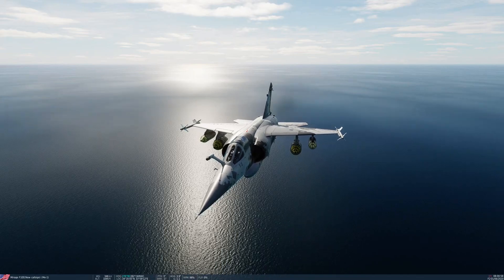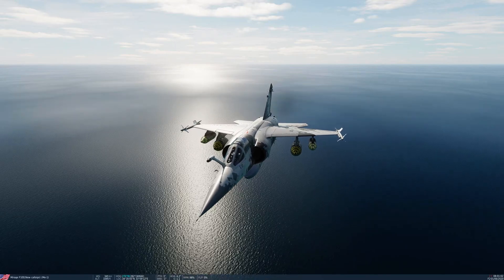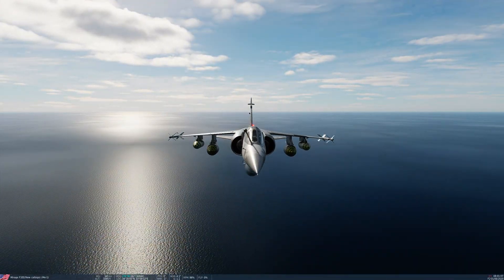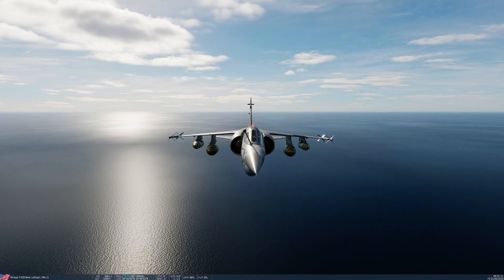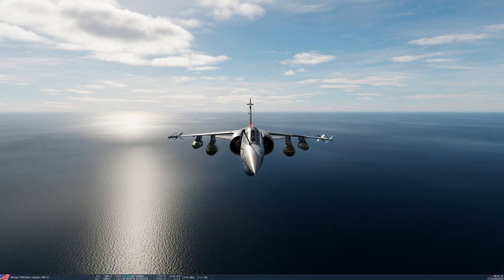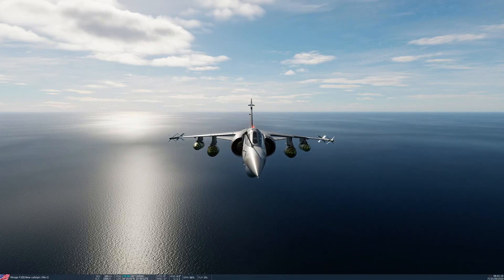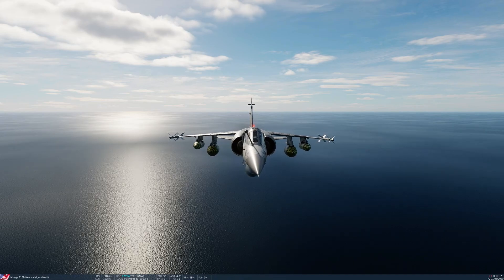Today I'm going to demonstrate the use of the 30mm DEFA cannons, two of which were installed underneath the nose in this aircraft, and the SNEB rocket pods, which can be fitted on both inner and outer wing stations. You have two versions of the pods: the F1, which carries 32 rockets, and the F4, which carries 18 rockets.